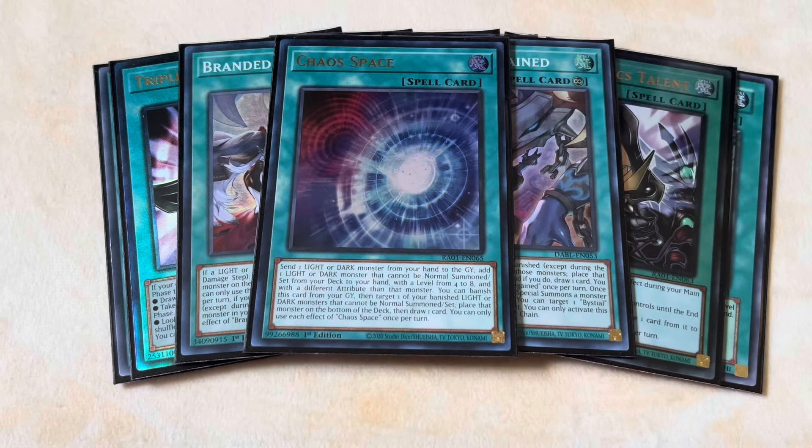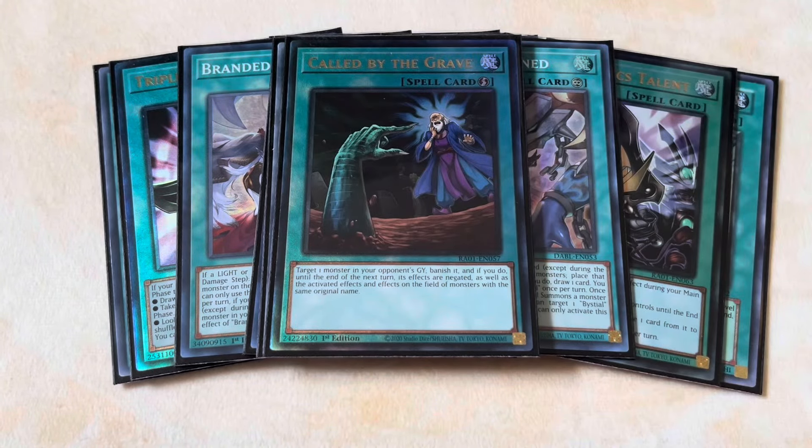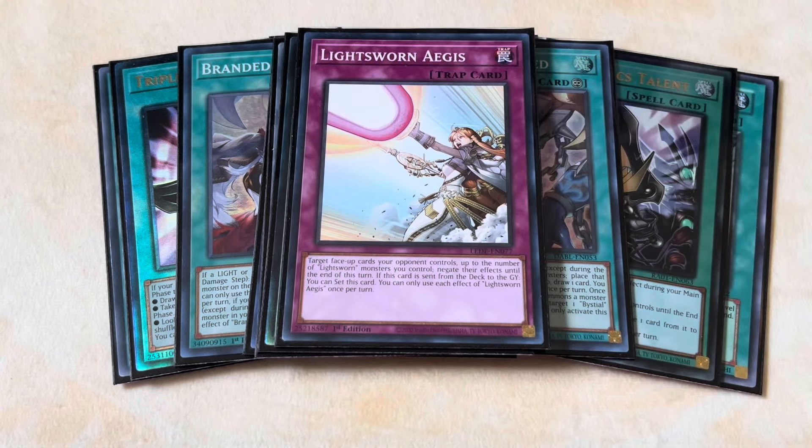For the one-ofs: one Chaos Space, which searches a Light or Dark that can't be normal summoned; one Foolish Burial; and one Called by the Grave. Really straightforward, really simple. For the traps, we just play one Lightsworn Judgment — I prefer this over the Black Goat Laughs just because this card is able to stop cards such as Dark Ruler, Lava Golem, Forbidden Droplet — a lot of really strong, high-impact cards — as opposed to Black Goat Laughs which only stops one card and I'm pretty sure it only stops monsters. Just having something like Lightsworn Ages to back up your Lightsworns and protect your entire field in general is just invaluable. With that, that's the spell and trap lineup, and now we can move on to the Extra Deck.